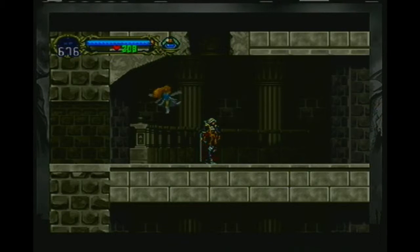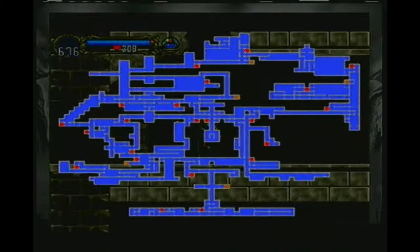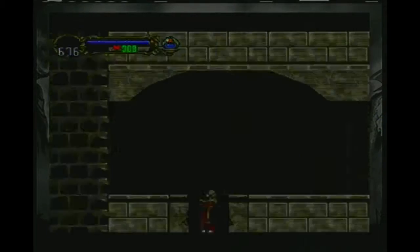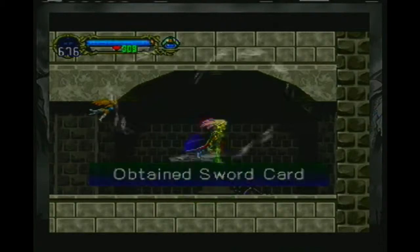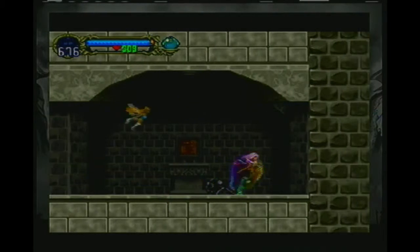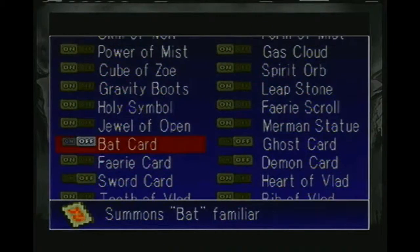Hope you're all still awake. Late Night Mega here, and it turns out there was a hidden room that we missed. I'm in the normal castle, and this is over in Alrox's quarters. See that room there? It's a breakable wall. I always forget about this one. We get the sword card. That is our final relic here.